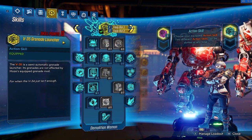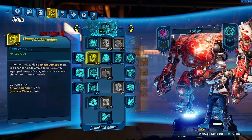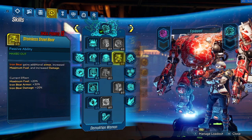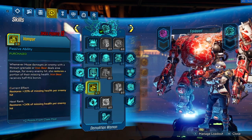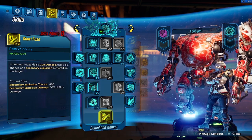Now let's get on to our skill tree. We're going to be starting off with Blue Tree, where we start off with 5 in Fire and Skagden, 3 in Means of Destruction, 5 in Torgue Cross Promotion, 5 in Stainless Steel Bear, 3 in Pull the Holy Pin, 3 in Vampyr, 1 in To the Last, and 1 in Short Fuse.